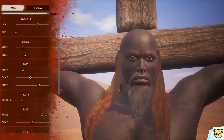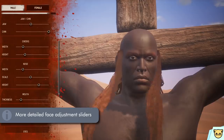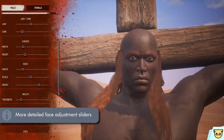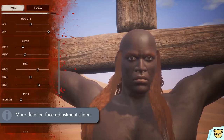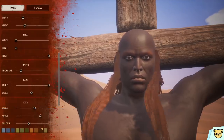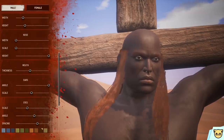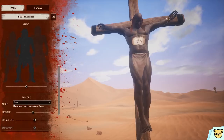And then we have face detail, which is the nitty gritty. This is where you'll find the sliders for various parts of the face — jaw and chin sizes, things like nose proportions, eyes can be tilted and resized with spacing adjusted, and pretty much every significant part of the face.